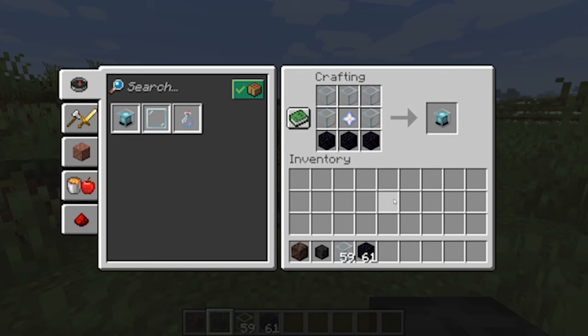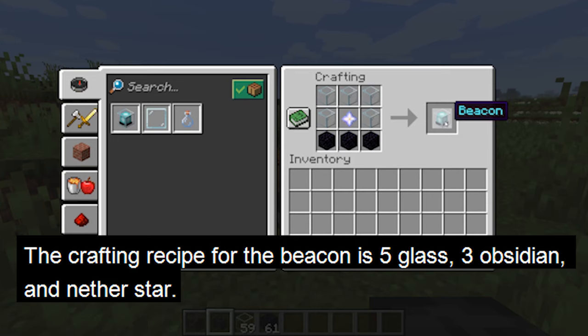Let's start with the crafting recipe for a beacon. In the crafting table, it is a nether star, 3 obsidian, and 5 glass in this pattern will craft you a beacon.